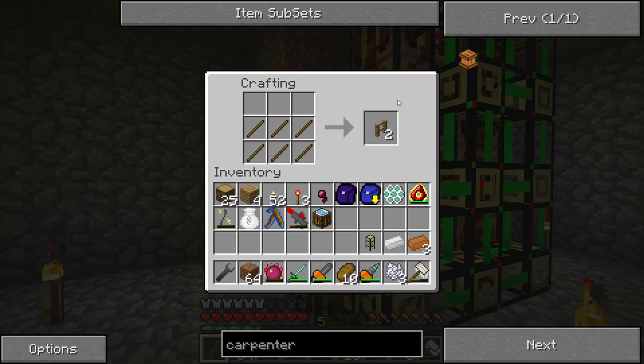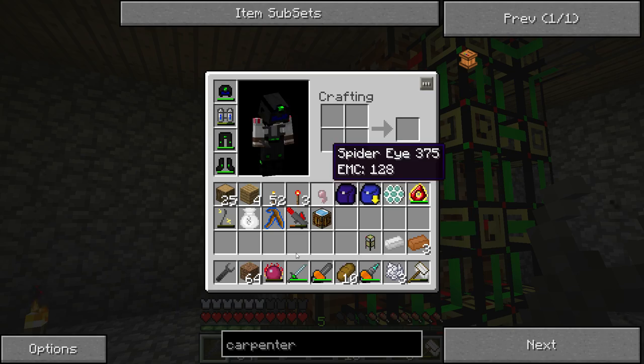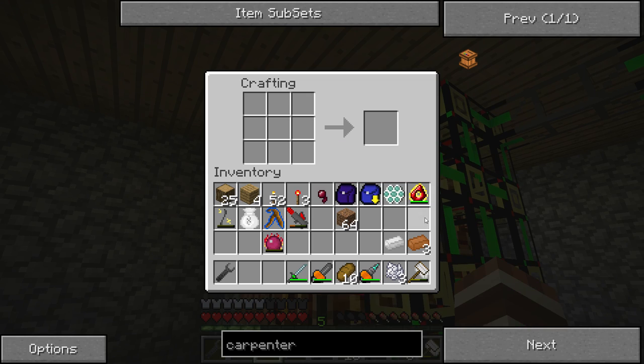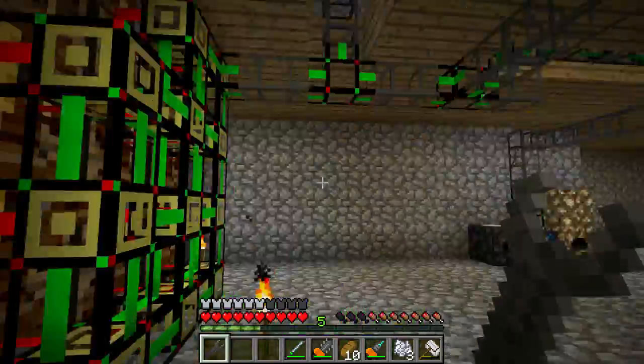I've also added the fence recipe. Let's add the carpenter. We want to add copper and tin - this is what we want to add so we don't have to make it manually all the time.